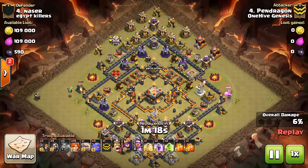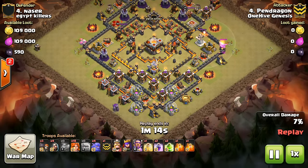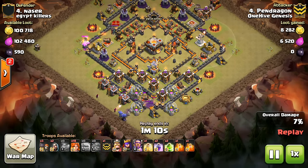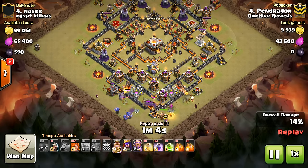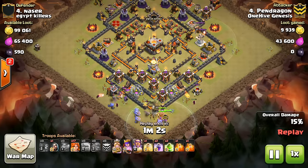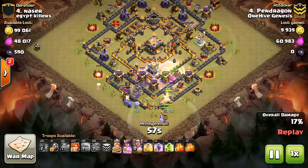We're taking a look at a Town Hall 11 attack first, and this one uses Valks. Pendragon is starting off here with the Golem, had a few baby dragons — I'm not sure what they were for. Sometimes it's just me not knowing the plan, maybe the plan went differently than Pendragon had expected, but sometimes I think people do use baby dragons more than they should.